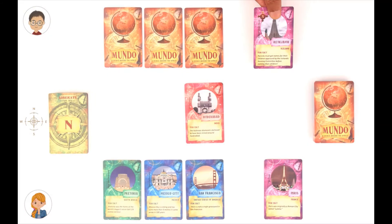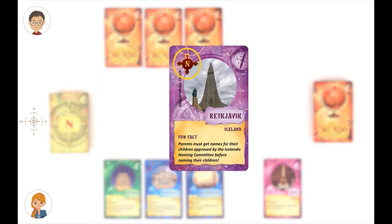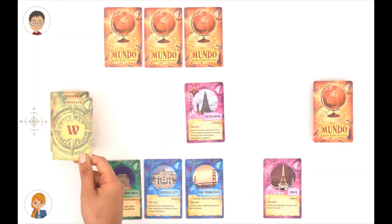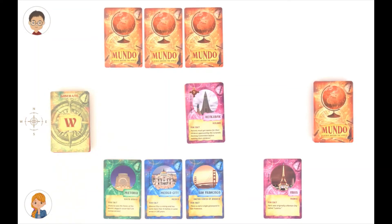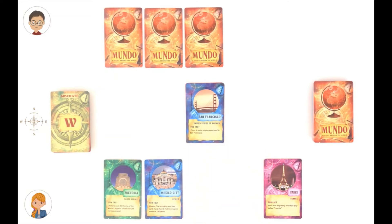Here goes Reykjavik. Reykjavik is the northernmost card in this game — you can see the symbol on it — so we can't play any card that is further north of it. In this case, we take the bottommost card from the direction card pile and put it on top. Now the direction changes to the west, so you have to play a card that's to the west of Reykjavik. I'm going to play San Francisco. Neither do I have any city cards that are to the west of San Francisco, nor do I have any direction cards. Now what do I do?